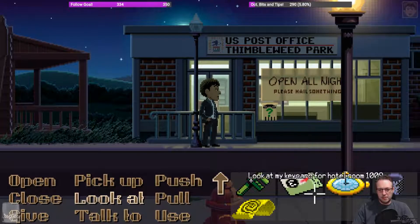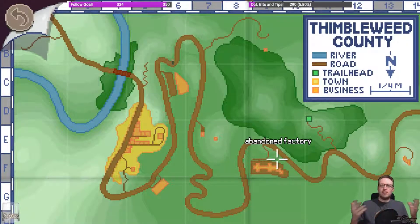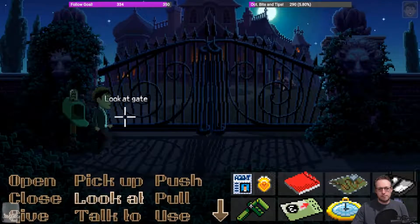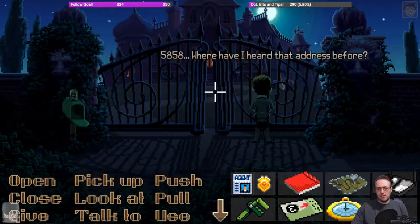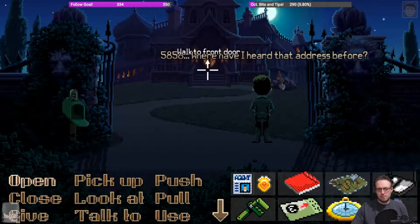I don't think we can get into the mansion though, I'll double check that. Now that the reading of the will is done, I wonder if maybe every character can enter the mansion or if Dolores is the only one still. Yeah, the fact that we ended up outside... where have I heard that address before?